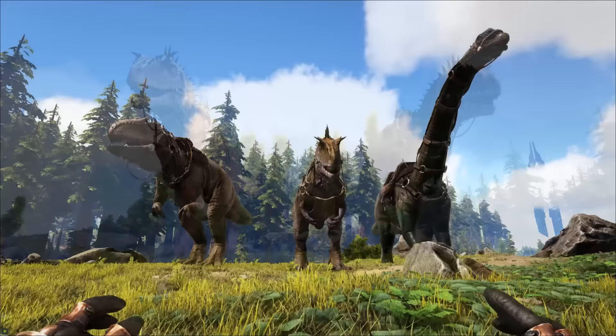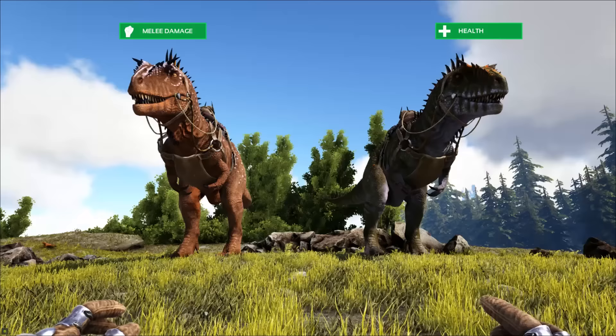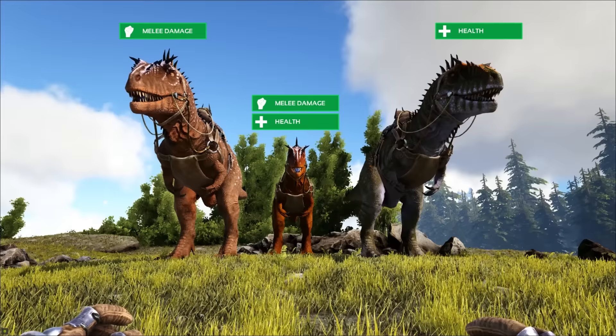And here's why. Normally when you breed two dinos together, you'll have one with most of its points into damage and the other with most of the points into health. You let them breed, and hopefully you'll get a baby with both good health and damage in one creature. It kind of works the same way, but you're replacing one of the parents with a rhino gannatha.